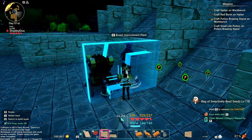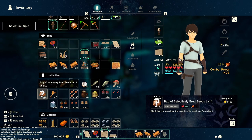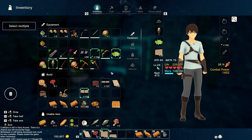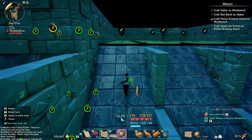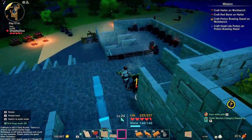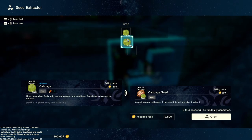Then all we need is essentially one tier 12 seed to make this work. I'm going to grab these seeds — just spam that — and I just come back and look at my seeds. I got a zucchini, so that's a tier 12 seed. I'll just take that zucchini now and repeat the same process — throw them right down in here, wait for those to grow, and then I'm going to throw them in the breed improvement. Then what you do: if I wanted to build more corn or more cabbage, for instance, I just throw these into the seed extractor and then it'll give me seeds — zero to four seeds will be randomly generated. That's what's nice about it.